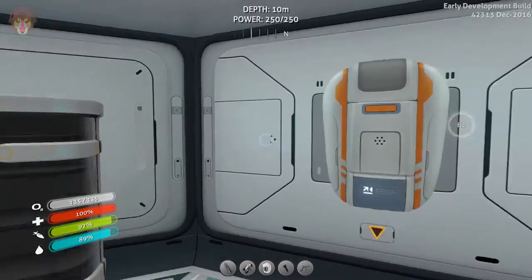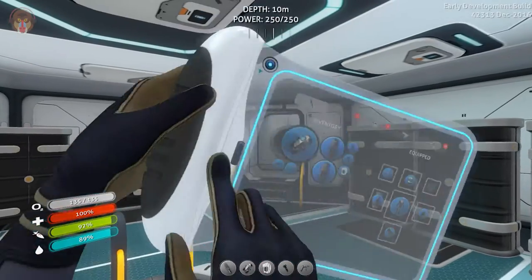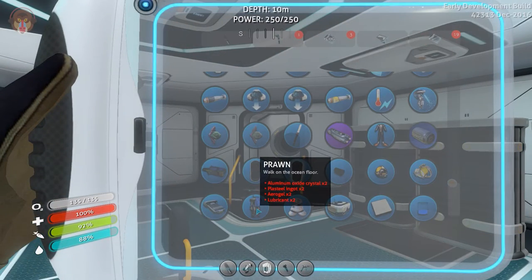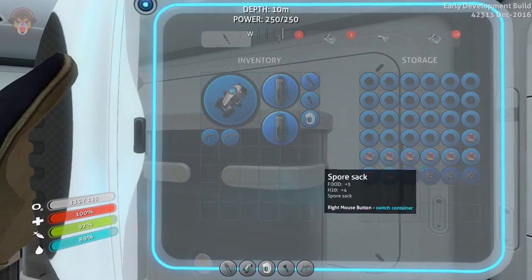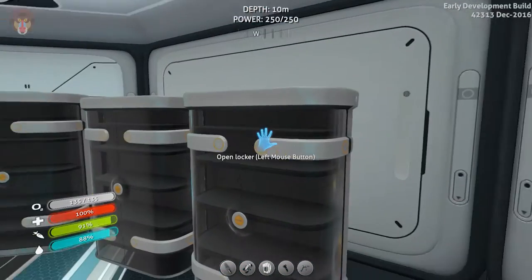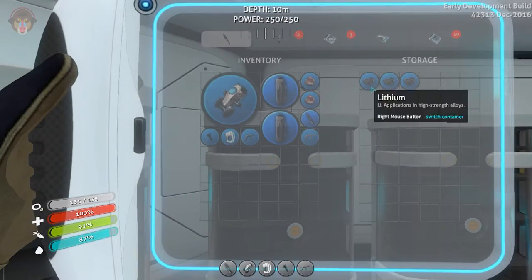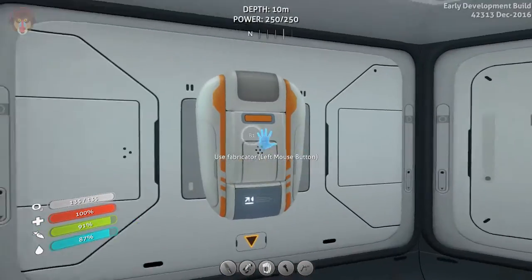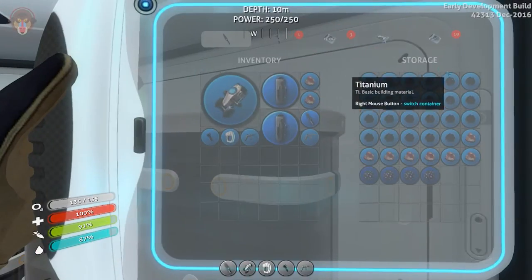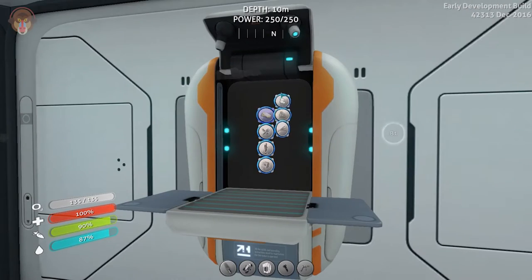Without further ado, we are going to craft up the Prawn suit, because why the hell not? Let's quickly go to the blueprints. It requires two aluminum oxide crystals — sure, I have a couple of them. So let's get two of those out. Plasteel ingots — two of them. And plasteel ingots require a titanium ingot and lithium. I think we still have lithium — yes we do, oh thank goodness. Let's get all of these guys out. Otherwise we have to go hunt for more salvage.